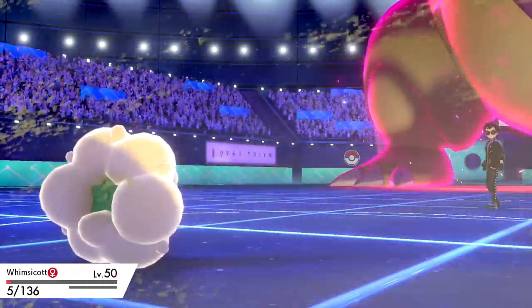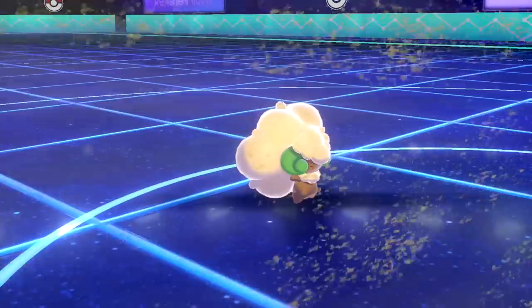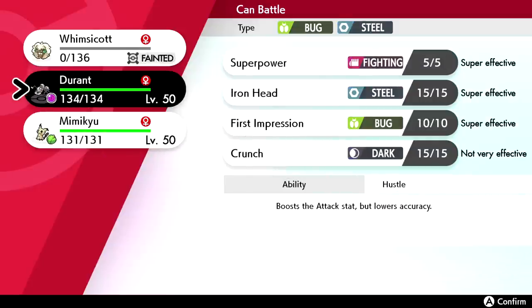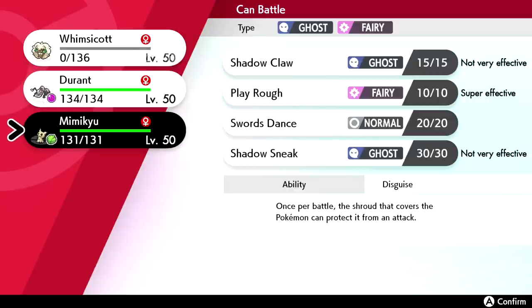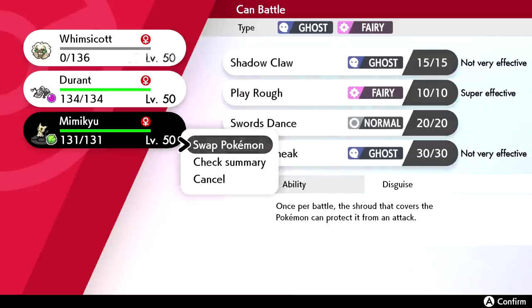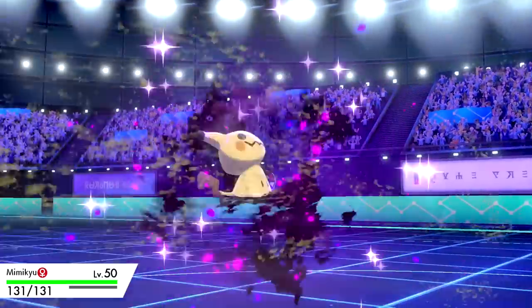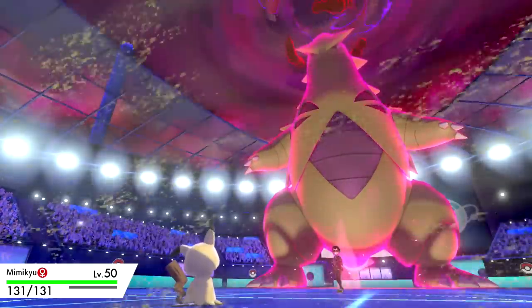We get hit by the sandstorm and burn damage takes us out — that guy got lucky. We would have stalled another turn of its Dynamax. Do we go into Durant or Mimikyu? Durant is Jolly max speed at 177, so we'll be able to outspeed Darmanitan. It comes down to hitting through Hustle though, which is scary — that's just how this team goes.